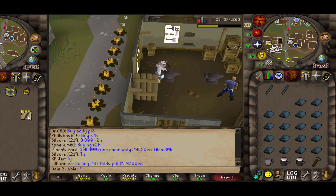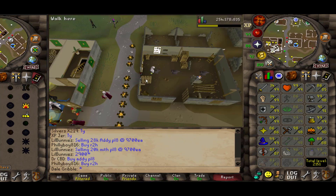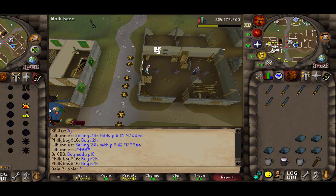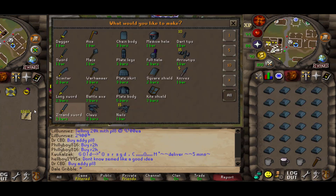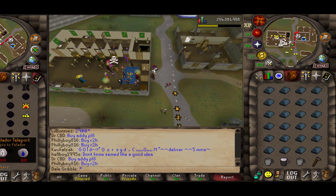Since the speed at which you alch is faster than the speed you smith the rune 2hs, we're going to consider the rune 2hs alched as having a price of 38,050 GP each — so in addition to the ones you smith, you could buy some to fill in that gap.